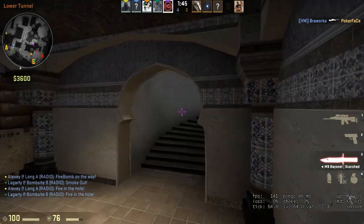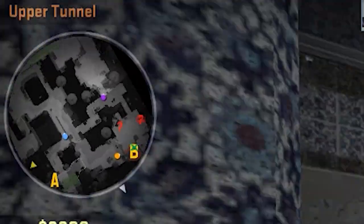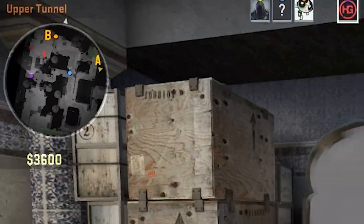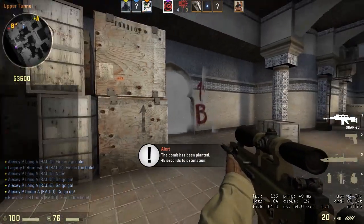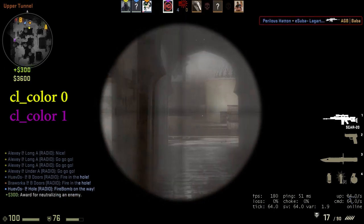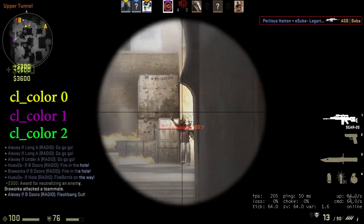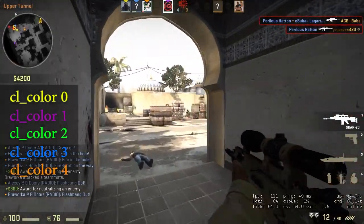This may help in the middle of rounds where things are a bit chaotic, and you can take less than a second to realise who is with you in a certain area of the map. To set your preferred colour, simply input one of the following commands into console: cl_colour 0 equals yellow, cl_colour 1 equals purple, 2 equals green, 3 equals blue, and 4 equals orange.